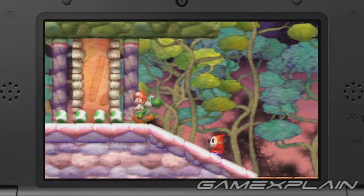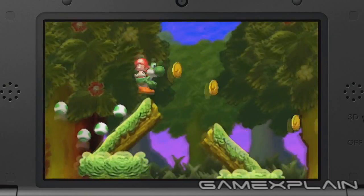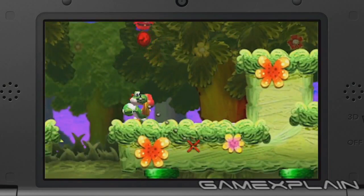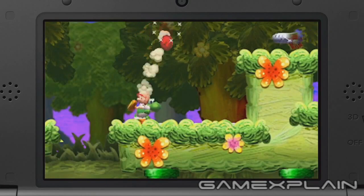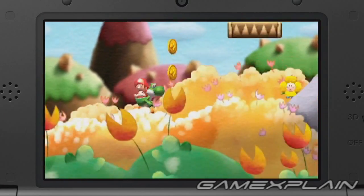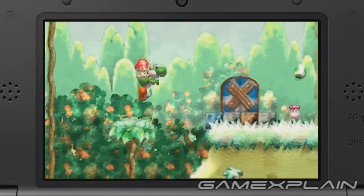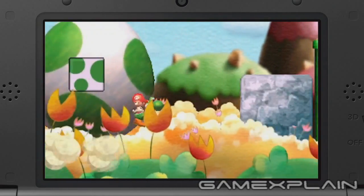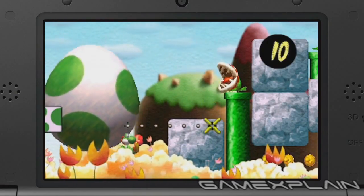But that's enough about the bad guys — what about the good guys? Let's start off by taking a look at Yoshi. In the gameplay, we can see that he still gets around pretty much the same way as before. He flutter jumps, ground pounds, and throws eggs using the exact same targeting system as before. And it looks like he'll still acquire eggs in the same way too, such as by swallowing enemies, grabbing them from eggplants, or from egg blocks.